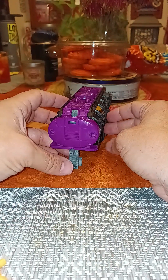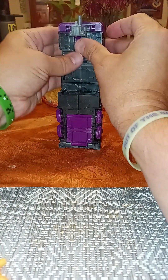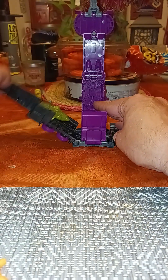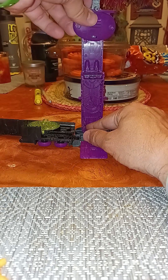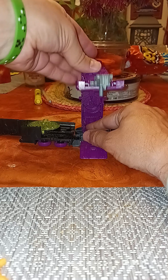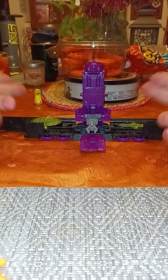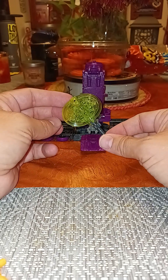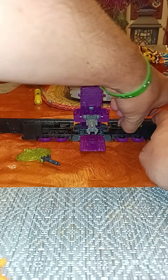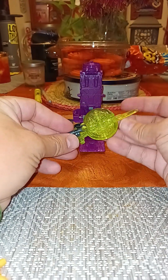The trailer can also transform into a base mode. According to the directions, you stand it up like this, open up the sides, lift this section up first, fold the sides open, fold this piece down, bring this around, bring it down, then fold this section down and back, and flip this out. Inside the base mode he has his weapons — his acidic axe, just like Prime's but in a nice translucent green, and his acidic sword. Very nice. We'll set those aside and use them with Toxitron later.